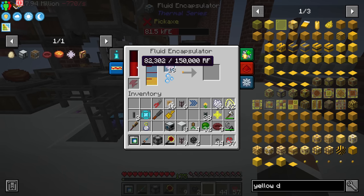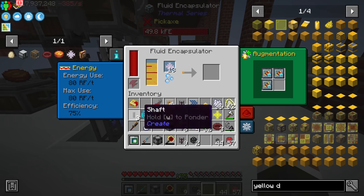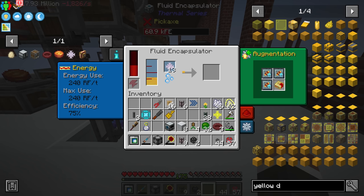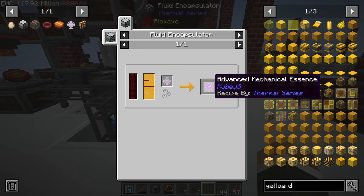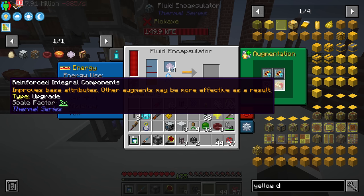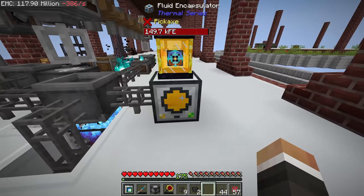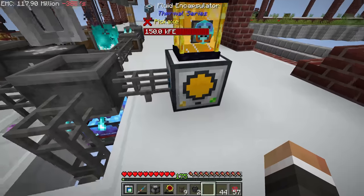It is working, just really slowly — it's using 240 RF per tick. Before the upgrades it was 20 RF per tick. Doing the math: 400,000 divided by 20 is 20,000 ticks; at 20 ticks per second that's 1,000 seconds, or almost 17 minutes per advanced mechanical essence without upgrades. Even with these upgrades, 400,000 divided by 240 gives about 83 seconds — so it still takes about 1 minute 23 seconds per essence. We could upgrade to a resonant integral component or simply add more fluid encapsulators.